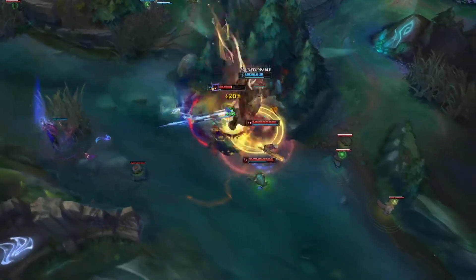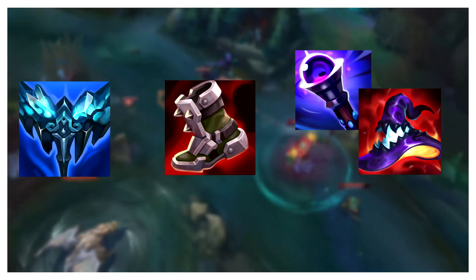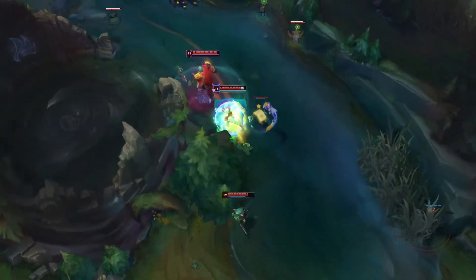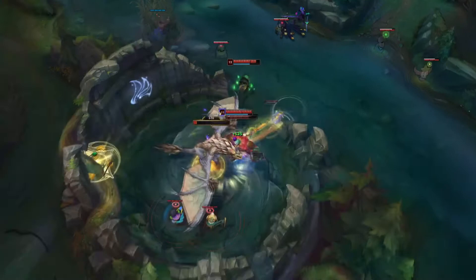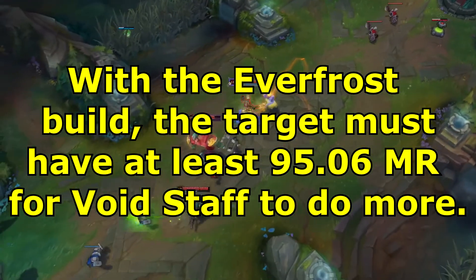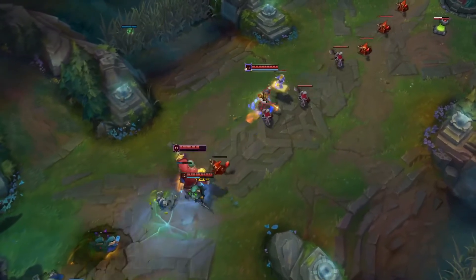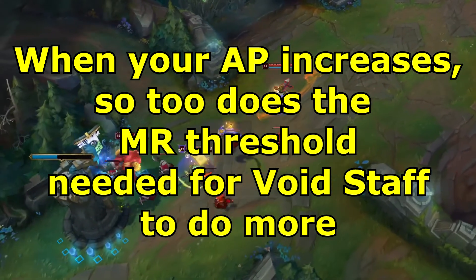Now let's add other items to context. Let's add the items of Everfrost, Plated Steel Caps, and either Void Staff or Death Cap. Everfrost will give 70 AP and will give an additional 10 AP from the mythic passive when we buy either Void or Death Cap. We will plug in all our values into the inequality to find the threshold of MR needed for Void Staff to do more. We then simplify until we reach a simple inequality that tells us that in order for Void Staff to do more than Death Cap, the target must have an MR value that exceeds 95.06 MR in this specific situation. Another thing I noticed is that when your AP values increase, the MR threshold needed for Void Staff to do more will also increase.